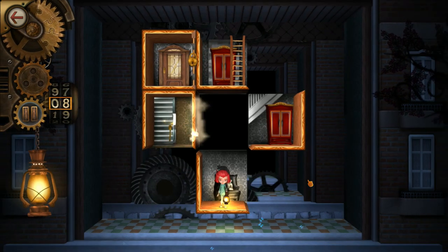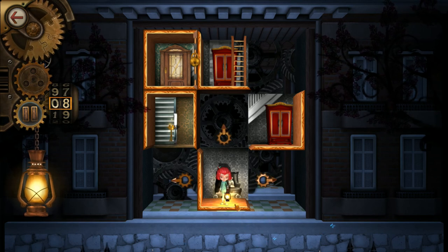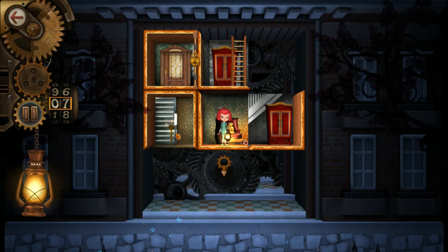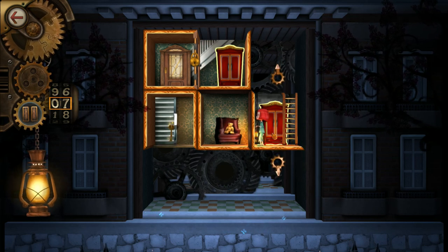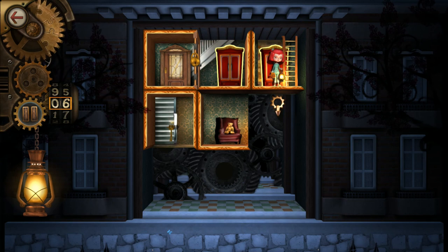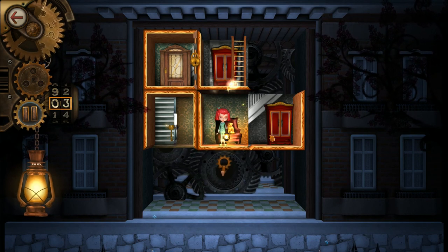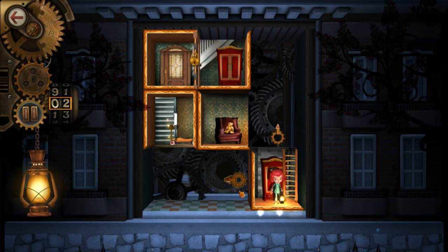Here's that car again, which is some type of hint — it rolls across there. This room's out of position, but now it's in position and the car rolls through perfectly. I have to get to that key, and the only way to get it is to use a ladder piece. Switch with the wardrobe — but then I'm stuck there. That one was in the right place. Duh, I can just go down. This is why I'm so bad at these games.